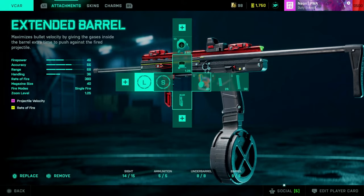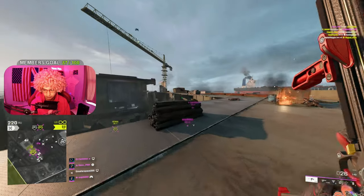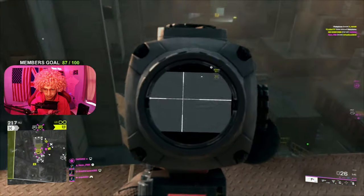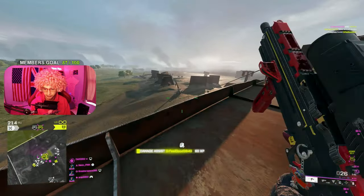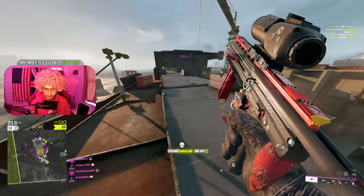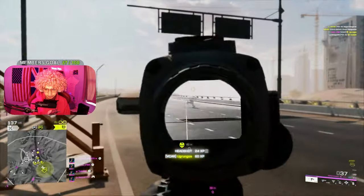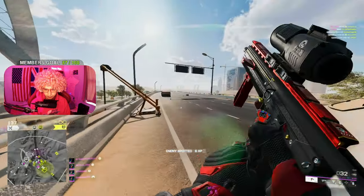My second barrel choice is the extended barrel, which gives better projectile velocity so I can shoot at a way further range more consistently — but I do lose rate of fire. You might think losing rate of fire on a weapon like this would suck, but as I mentioned with the short end barrel, you don't always need to be spraying. Take your time and you'll do really well. So I feel the short end barrel is for close to medium range, and if you need to reach a trickier target at longer range, switch to the extended barrel.